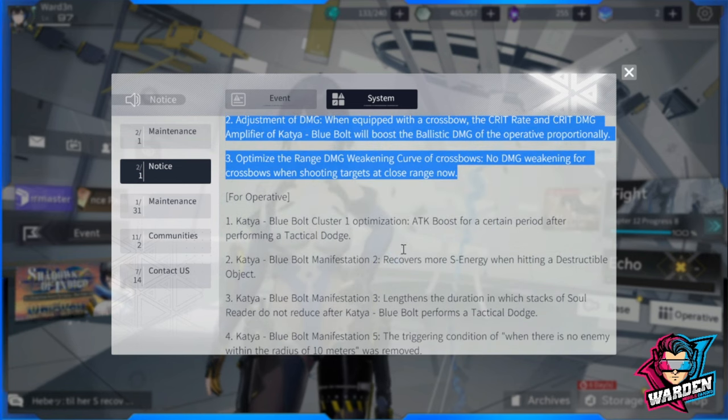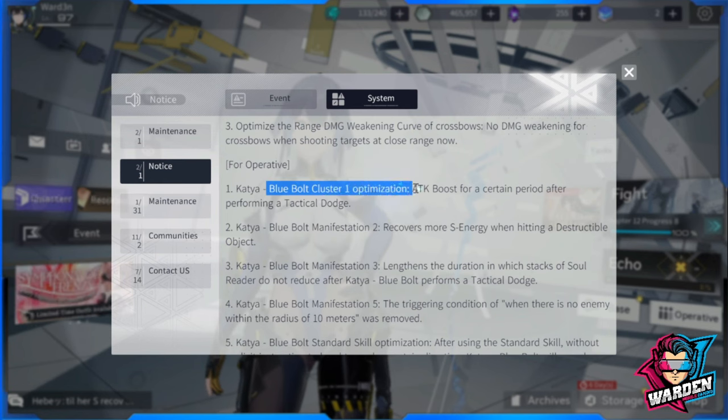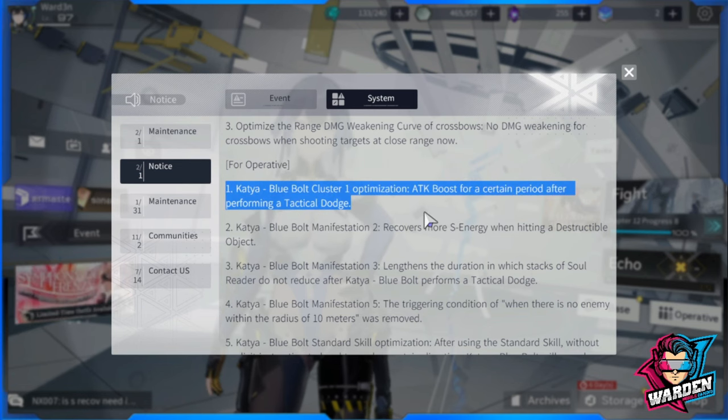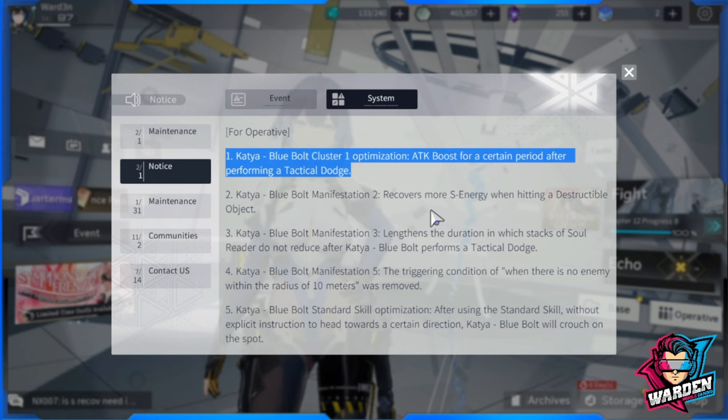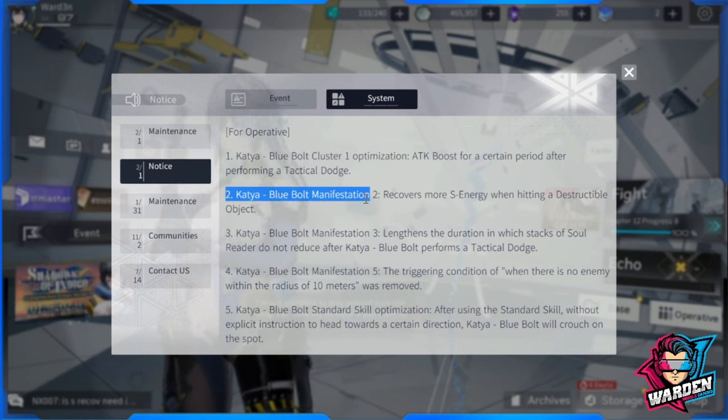For the operative herself: Blue Bolt Cluster 1 optimization — the top cluster — now grants an attack bonus for a certain period after performing a tactical dodge, which I believe is plus 15%. So when you're already in Blue Bolt mode and you dodge, you get a percentage attack boost for a set duration.